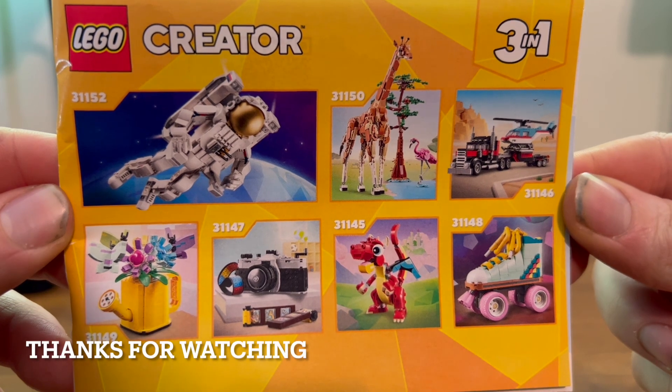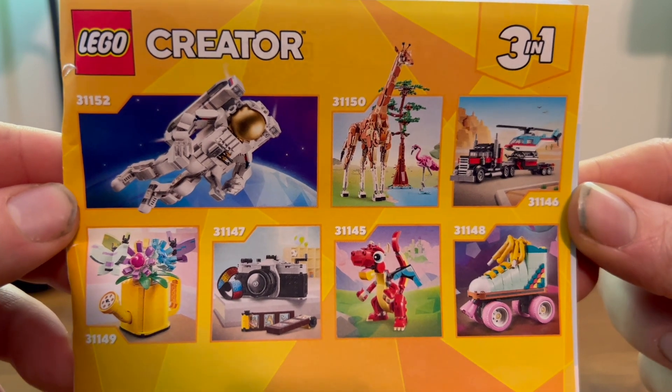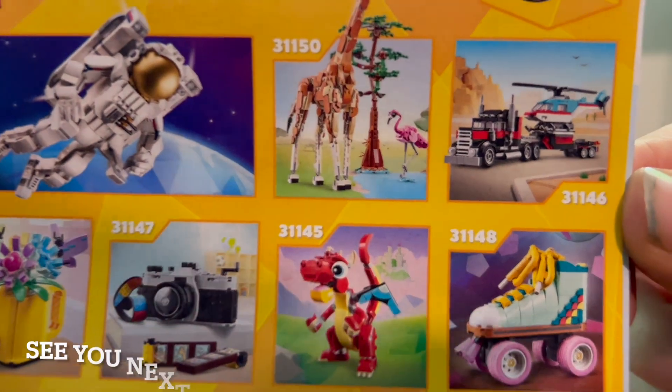Here we have the other sets from this wave: a very nice spaceman, giraffe, roller skate, and a truck that nobody talks about. There it is.